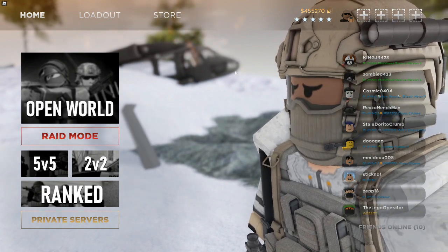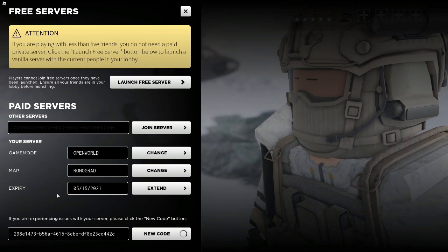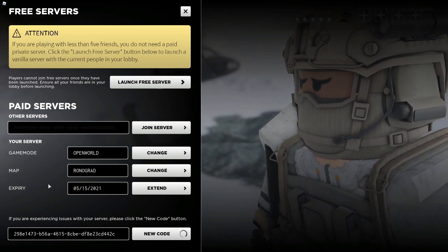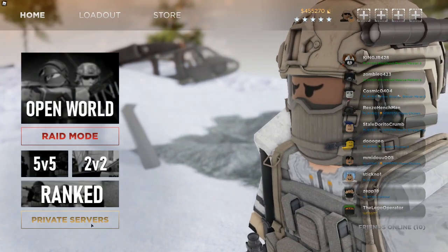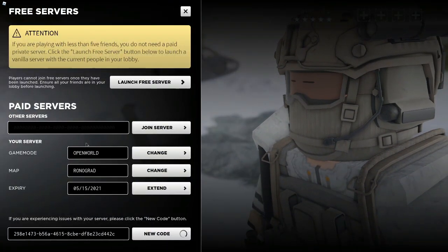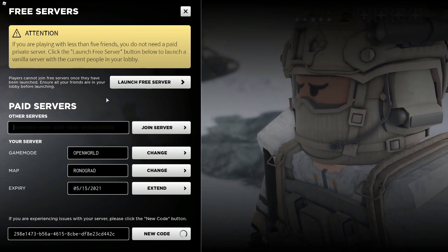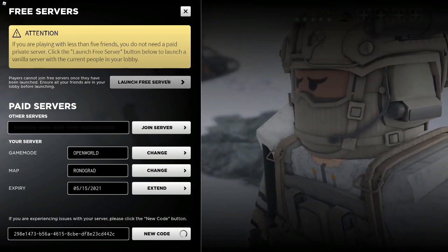Hey guys, welcome back to another video. Today I'm going to be explaining whether or not paid private servers are worth it, as well as how to use them. If you're looking for how to use them, all you got to do is copy the code you're using, go to the private server section in the home tab, and then just paste it in the top bar right here. Then just hit 'Join Server' — that's for paid private servers.